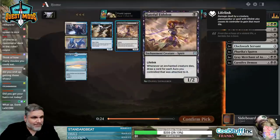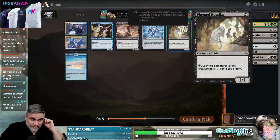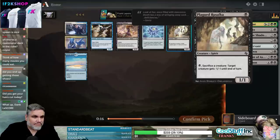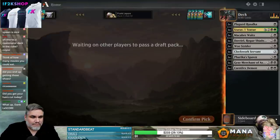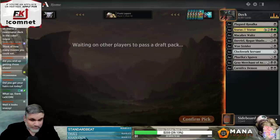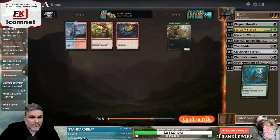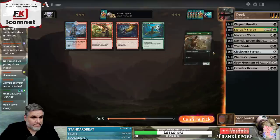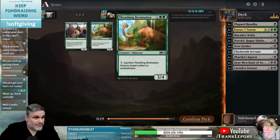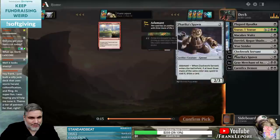Played your Sokka or Hateful Eidolon? Oh, Steam Vents came back? My goodness. Take Druid of the Cowl? Take Brontodon? For each creature, there's a +1/+1 counter. Man, so there is a counter theme here.